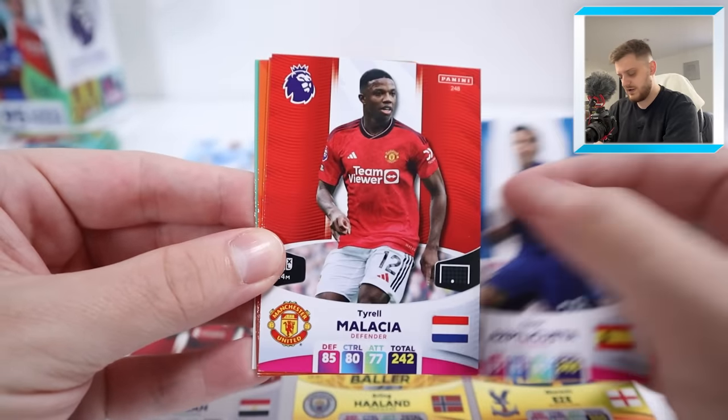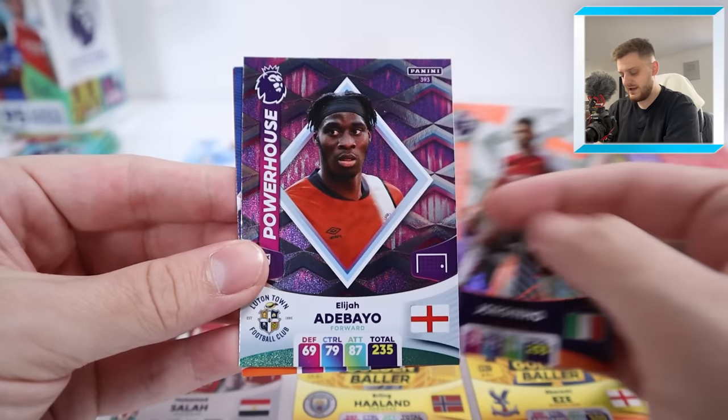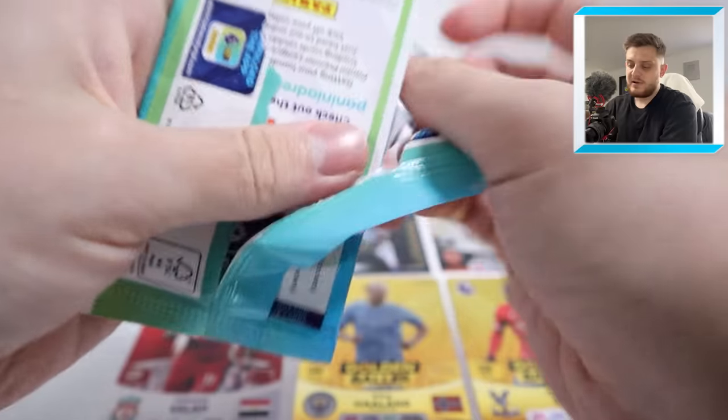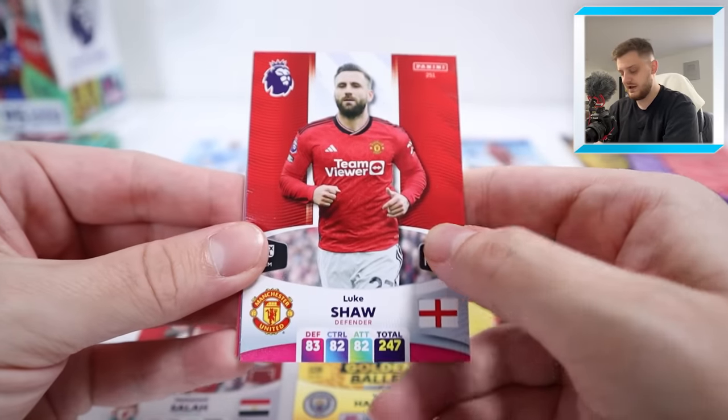We've got Azpilicueta, Malassia — again four cards overturned. Jorginho Playmaker, Powerhouse Adebayo, Conor Gay, and Stefan Bajetic. None of them get in, I don't think. Let us know down in the comments section — would you have added any of the players we've packed so far into this team?